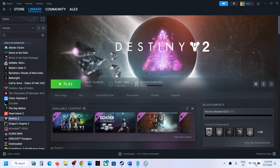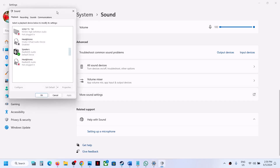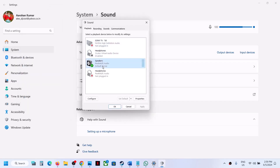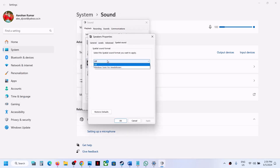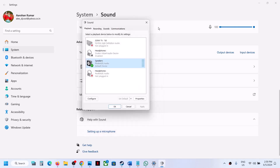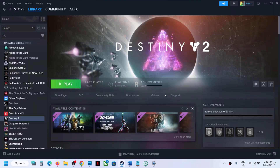First of all, on the bottom right of your screen you can see the speaker icon. Right-click on it and then click on Sound Settings, then click on More Sound Settings. This will open the Sound Control Panel. Select your speaker, right-click on it, go to Properties, then go to Spatial Sound — if this is on, turn it off. Hit Apply, click OK, launch the game and check if the sound is working.